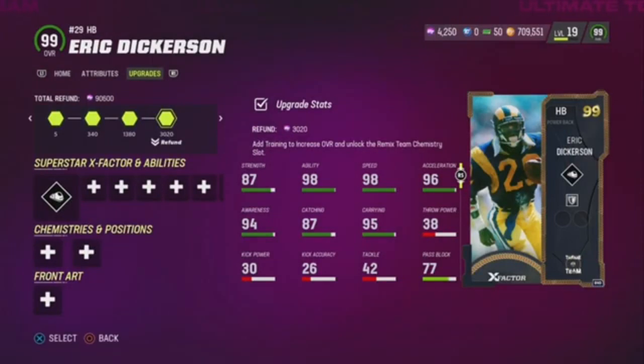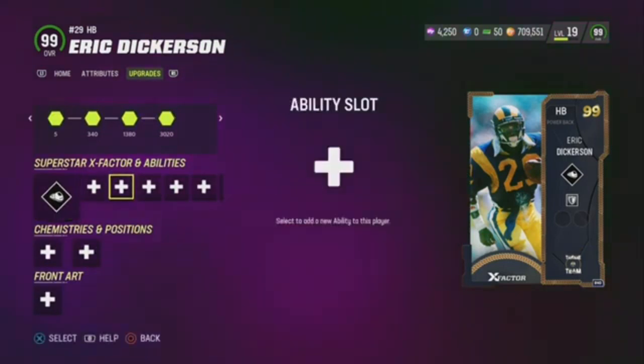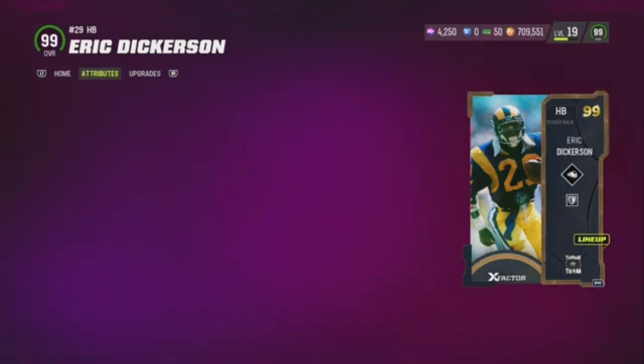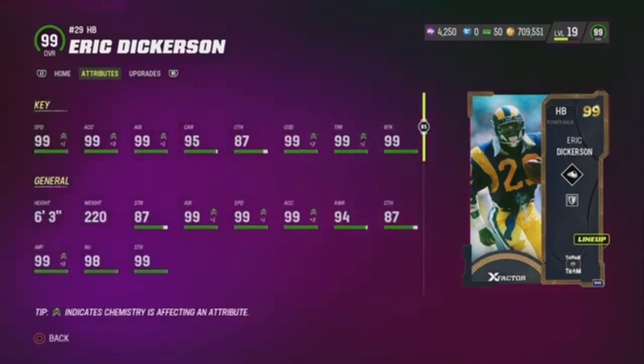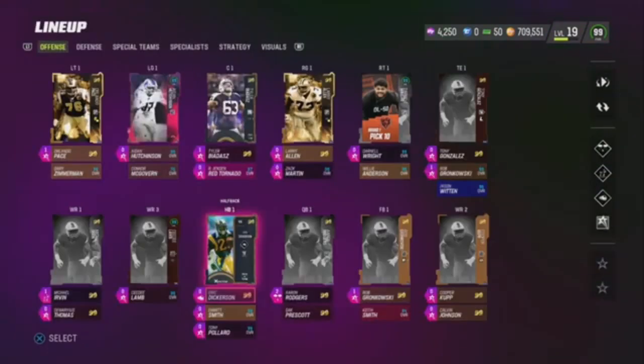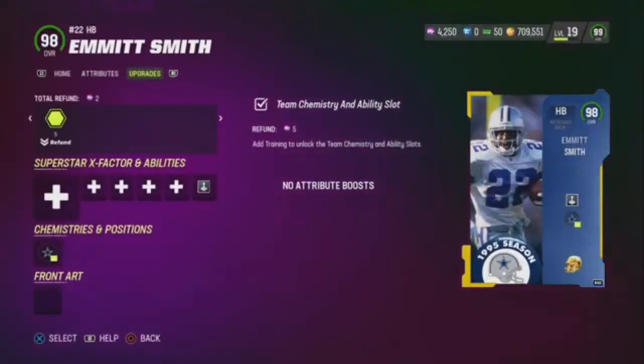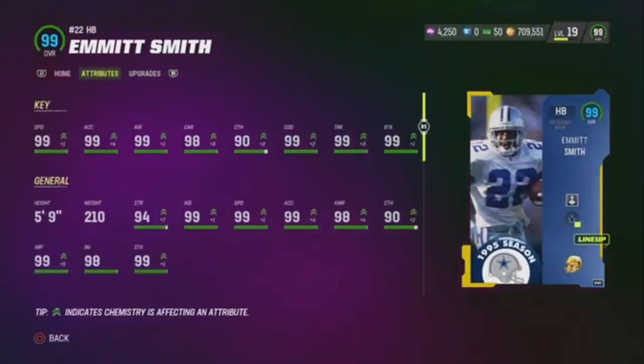We got Eric Dickerson right here, man. This card is just absurd. I don't need no X-Factor to run the ball on y'all. I just got Tank and Freight Train equipped. By far the best non-X-Factor running back in this game. Seriously — well, he does have an X-Factor, but you get my drift.